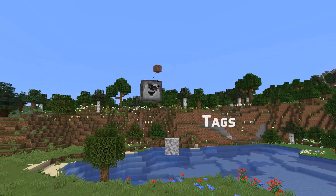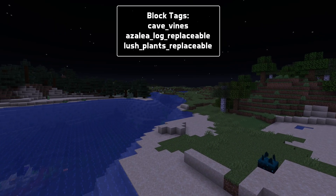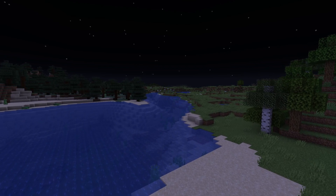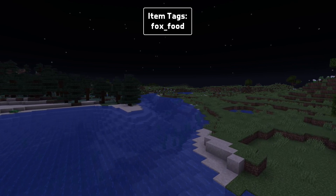Tag news in this version. There are new block tags: they are cave_vines, azalea_log_replaceable, and lush_plants_replaceable. The block and item tag leaves now includes azalea_leaves and azalea_leaves_flowers. There's a new item tag, fox_food, which contains both types of berries in the game.